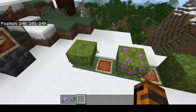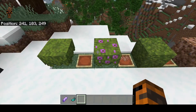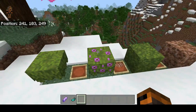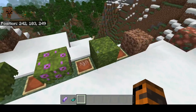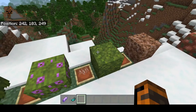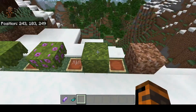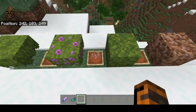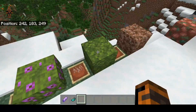Over here you've got the azalea trees with the flowers, and you can bone meal these and they'll grow, creating rooted dirt underneath them. You can also get moss blocks by bone mealing. Moss blocks you can get from traveling traders — they're actually useful now — or from shipwrecks and a couple of early loot chests. If you see a traveling trader, check if they have it; if not, well, you know what to do.